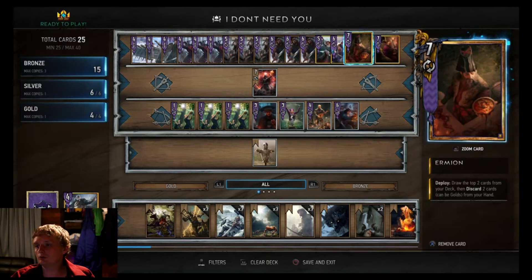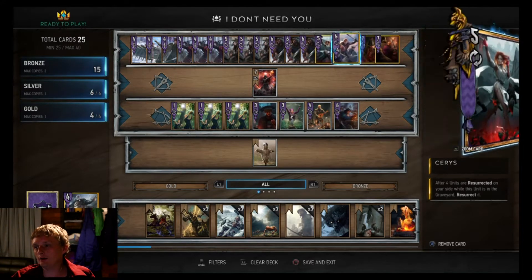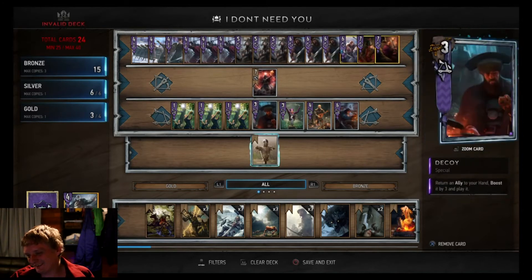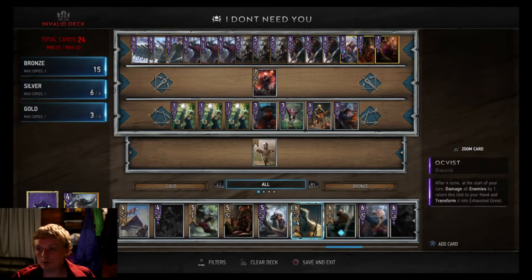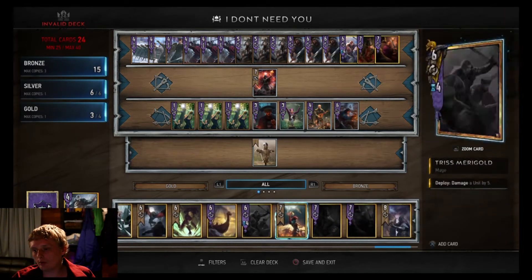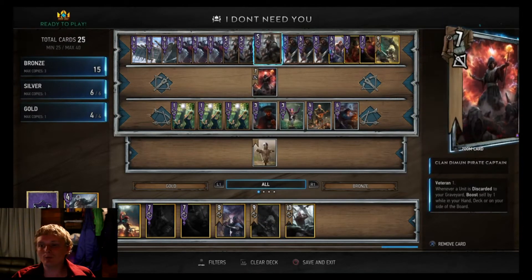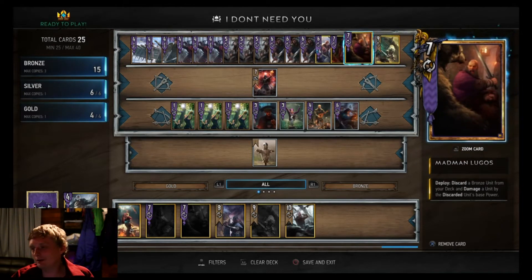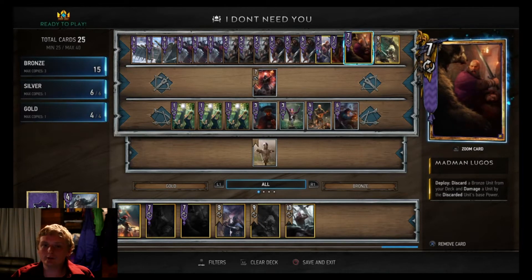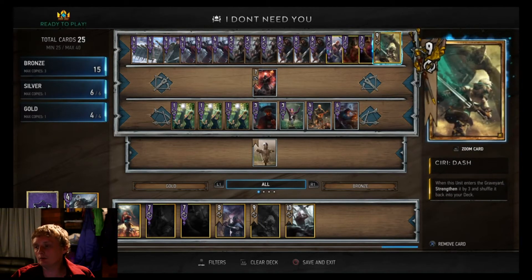Ermion: draw two cards and top your deck, then discard two cards from your hand - discard and drawing power. I don't run Coral by the way - no clue why she was in there. I run Siri Dash because the whole point is to discard her as often as you can. Since your deck's so thin down, you have a decent amount of draw power to draw her back. Madman Lugos is another discard card - does some damage, gets rid of something you don't want to deal with.